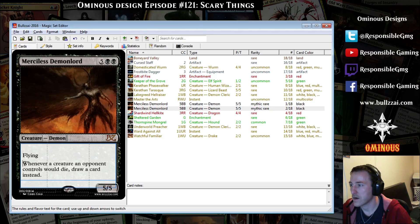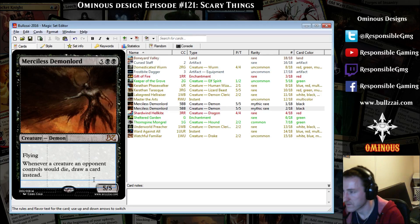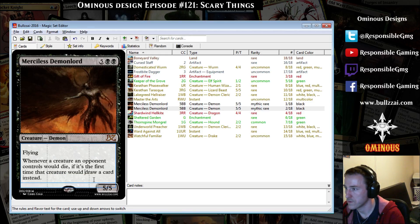I can't make this trigger on creatures you control — that would be too nasty. You could build a deck that sacrifices its own creatures so they don't die and you draw cards, which would be nuts. And it's supposed to be a trade: your opponent's creatures don't die and you draw cards. Making your own creatures not die while also drawing cards just doesn't work.